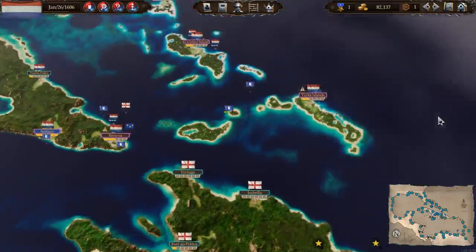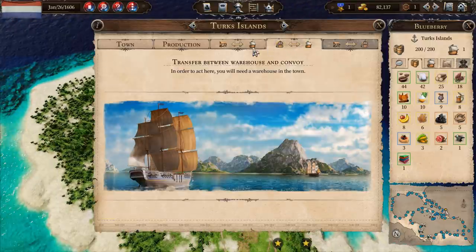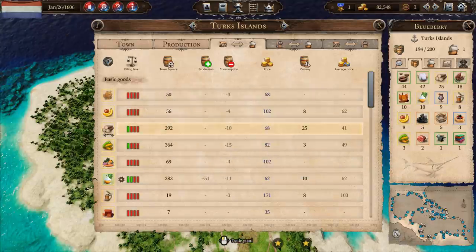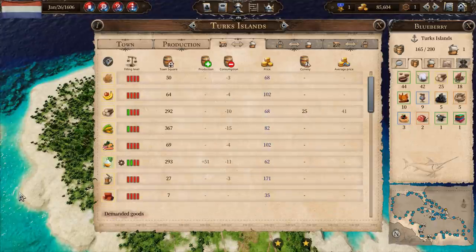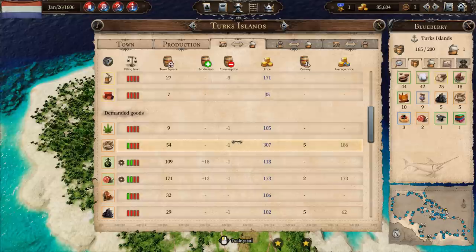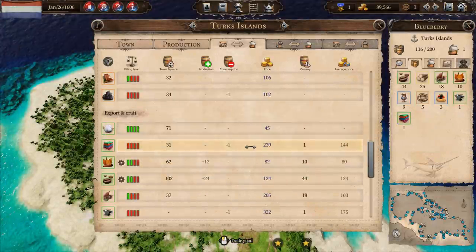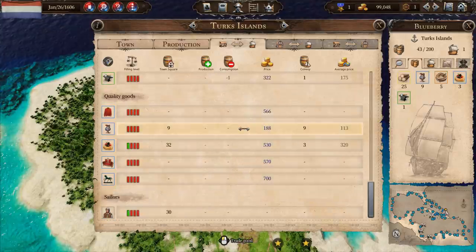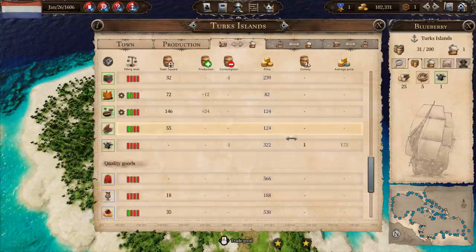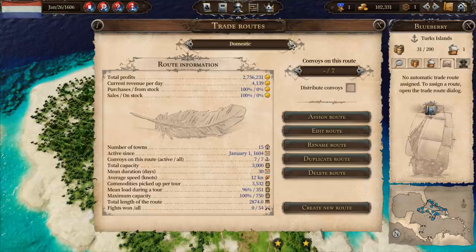What I need to do now is get these guys switched over onto the routes we want them on. The Blueberry is now at anchor, so I'm going to dump the current cargo - everything except wood, bricks, rope, and metal goods. Get rid of the sugar, beer, meat, coal, cotton, cloth, tobacco, coffee, cocoa. Keep the metal goods, ditch the pastries. So we're set up - removing you from the domestic route and putting you onto the domestic building route.